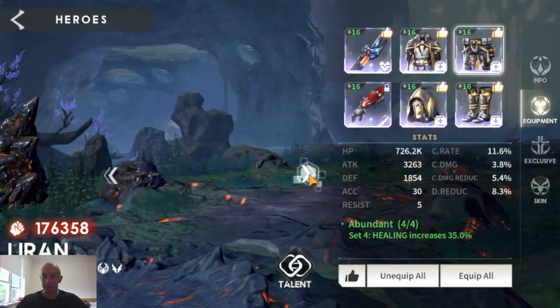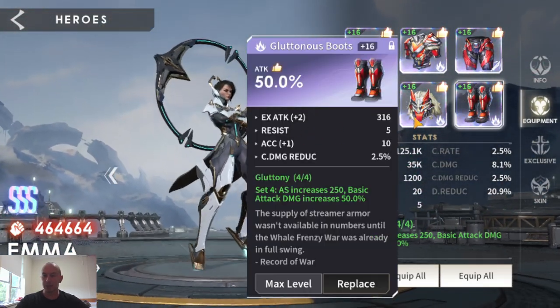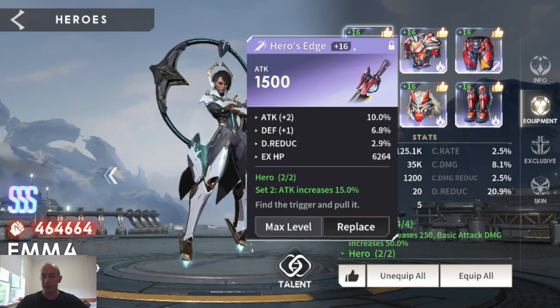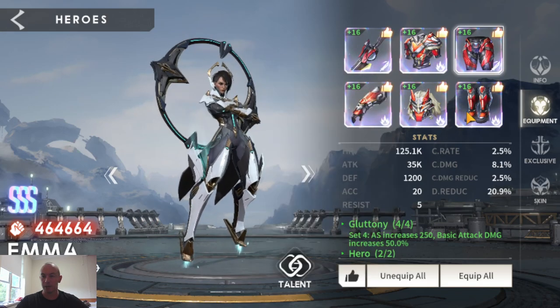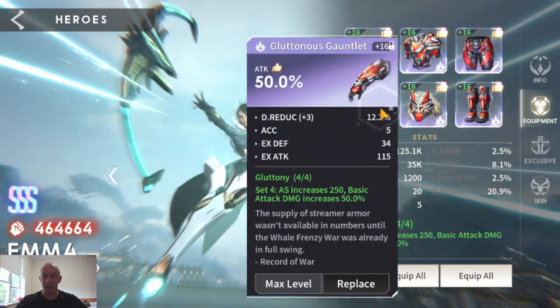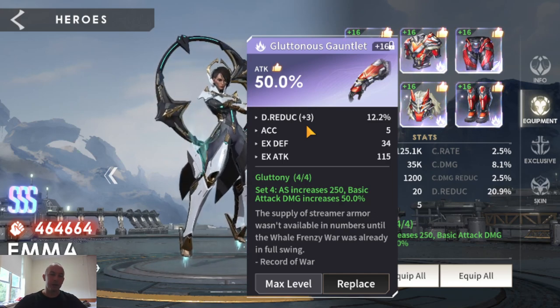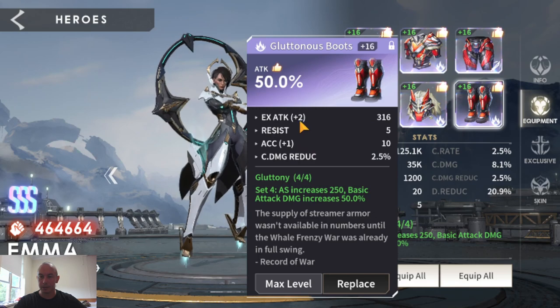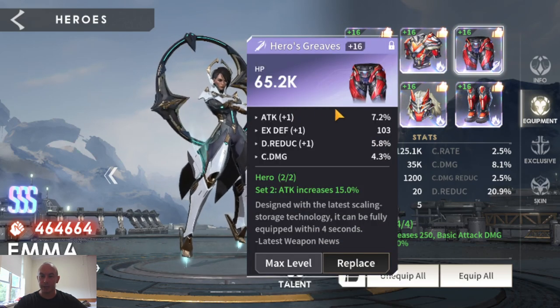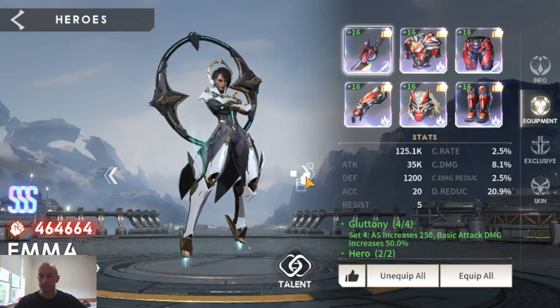Randall, Boar, and Liran are not used in any of the dungeons. Emma is a staple — Gluttonous set with a Hero set is by far the best combo for her. You want attack, attack, attack and as many attack substats as possible. Damage reduction isn't super important for her, but if she's the last person on the battlefield in a one-on-one — say for PvP — damage reduction might make the difference. On the top pieces you're just looking for attack percentage rolls.